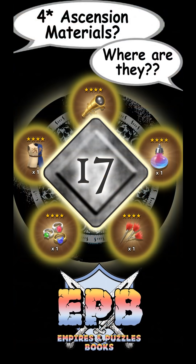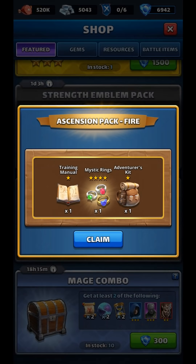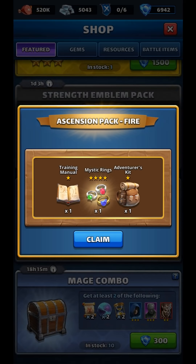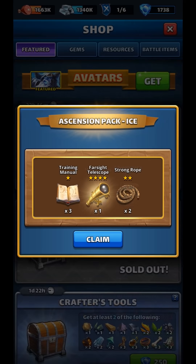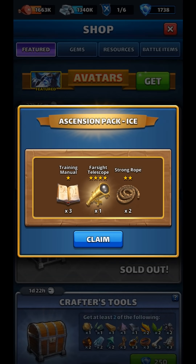Number 17 is also geared toward pay-to-play players: in the shop every few days you'll see Ascension packs for sale. The odds are kind of ridiculously against you, as with any RNG-based offering the game provides, but I can attest that you do get 4-star Ascension items here occasionally — roughly every other pack. It does get gem-heavy and all the other items are frankly useless to me, but if you're willing to spend gems it's basically a little slot machine and every now and then you get a payoff.